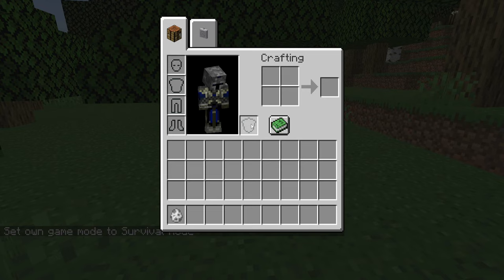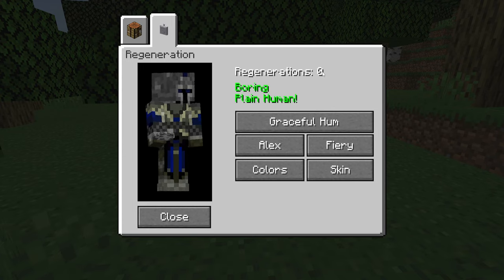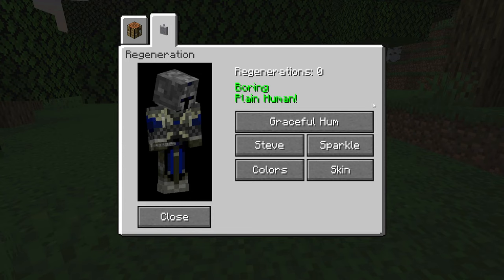In survival mode, the inventory is a little different than usual. There's a brand new tab called Regeneration, which shows the number of regenerations you currently have available. It also shows what you are — so right now just a normal, boring human.